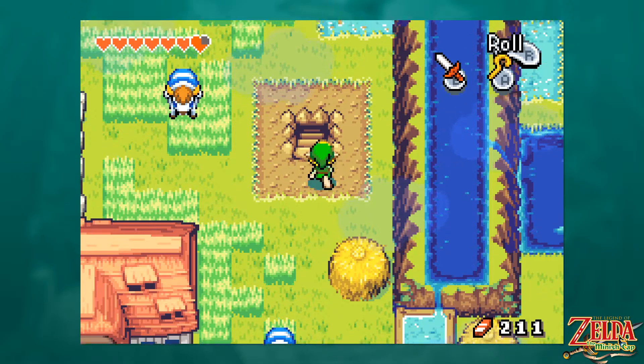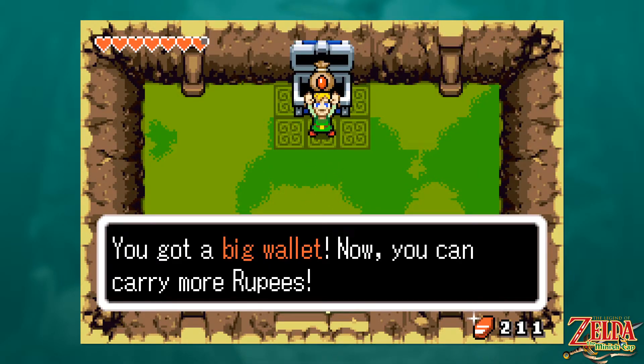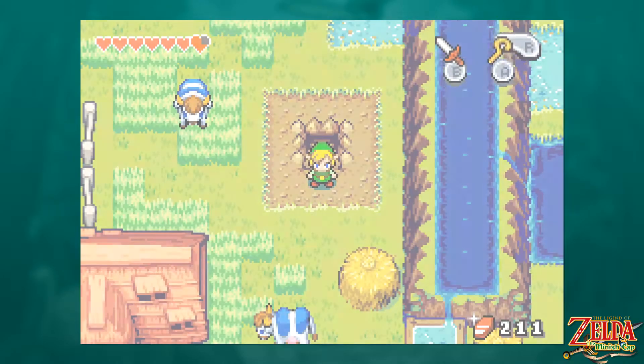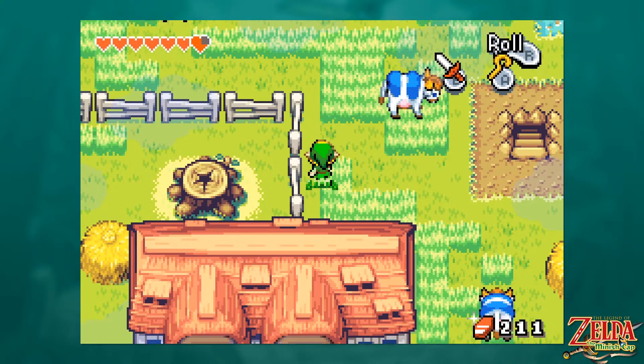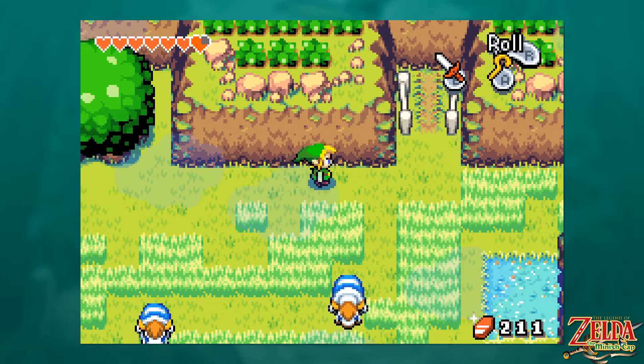I thought I could sword-blast that away, but I guess that's gust bellows — the Gust Jar equivalent in Skyward Sword. This is a whole lot of Skyward Sword on the brain. Oh hey, some Minish lives up here — maybe they were driven out by pests and are like, 'I'm just going to go live at the bar across the street.'